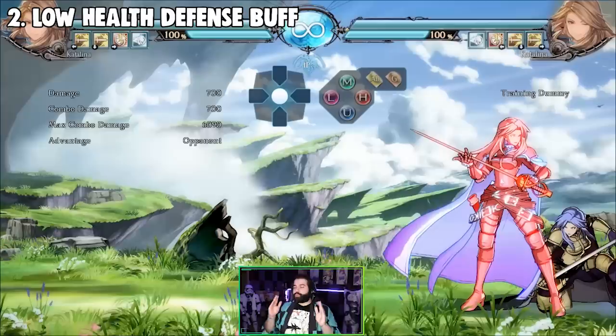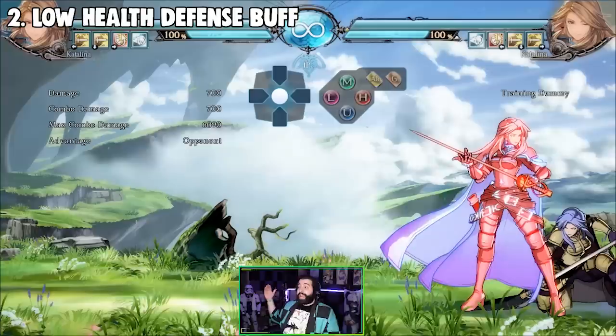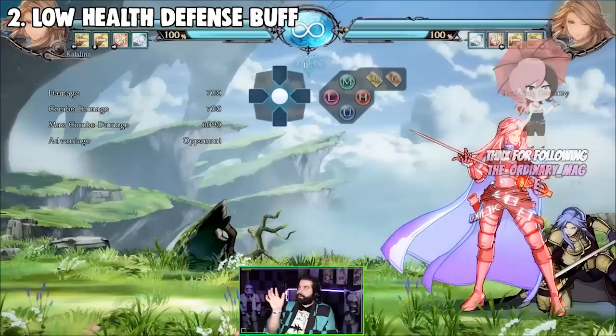However, they universalized it, which means it's not a per-character guts rating anymore. Every character has the same defensive buff, even though they have different health pools. The best way to show this off is to do a combo with Catalina at full health compared to when the opponent is at lower health.